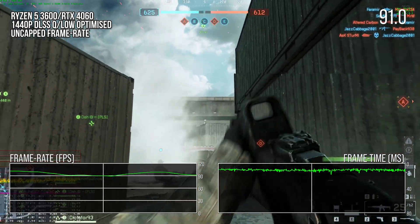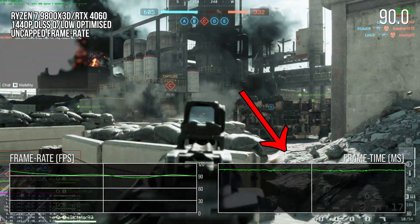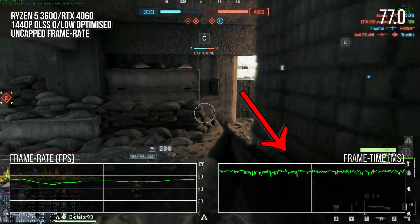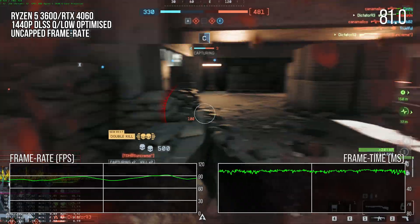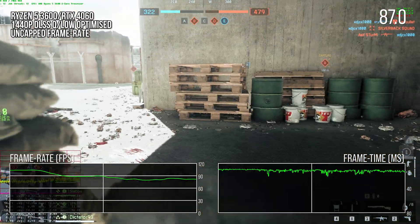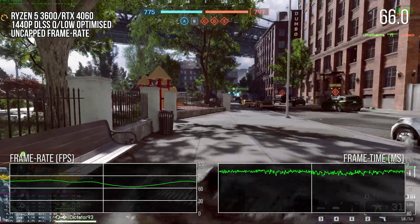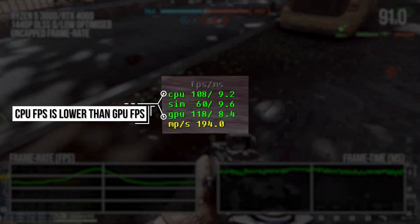Looking at the frame time graph tells the story. On the 9800X3D in combat, frame times are nice and smooth and GPU-limited. On the Ryzen 5 3600 in similar scenarios, the frame time graph is much spikier even though the frame rate is not all that much lower. The VRR experience would not be awful but less than ideal. The biggest issue is the variability of performance overall — on the 3600 the CPU-limited frame rate can dip into the upper 60s at worst, with the GPU capable of 100 fps but held back.